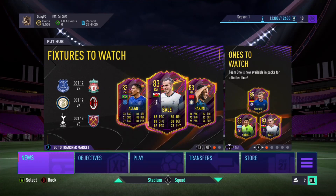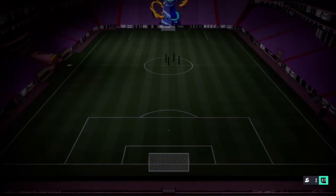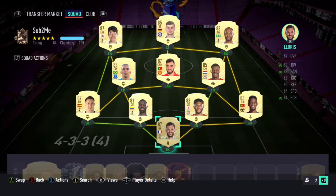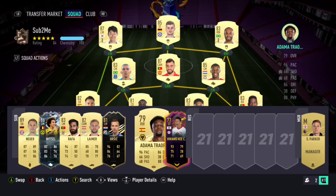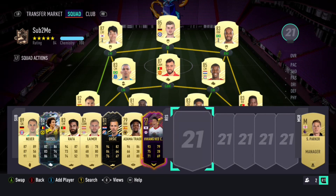Hey guys, Dizzy here and welcome back to another tactics video. 4-3-1-2 — absolutely class formation, it always has been. Drop a like, comment, subscribe. Straight into the tactics: I've been using the 4-3-1-2, and in my opinion it's more attacking than the 4-1-2-1-2 because you haven't got the DM and your three up front are pushed up a bit more.